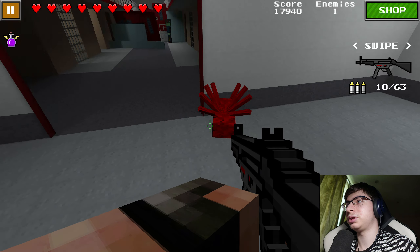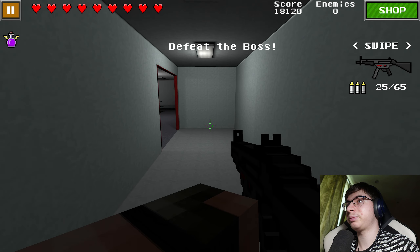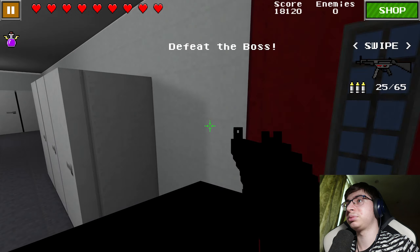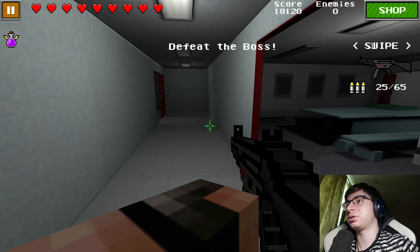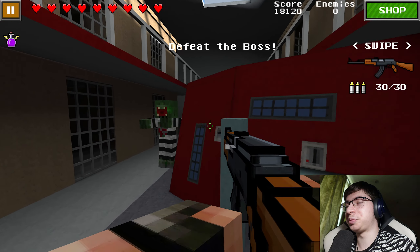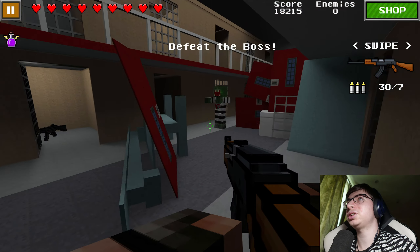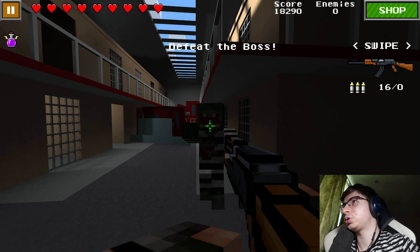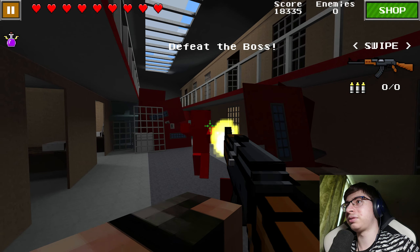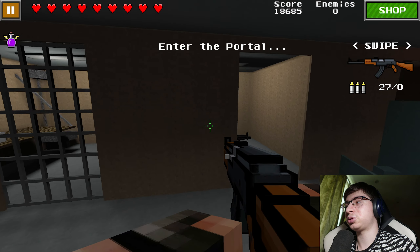Looking for the passage — ah, I forgot where the secret is. Wait, there are no coins here, just diamonds. Oh, they gave me an AK! The boss here too. Actually wait, there are no coins on this map — they were added later. Only secret diamonds here.